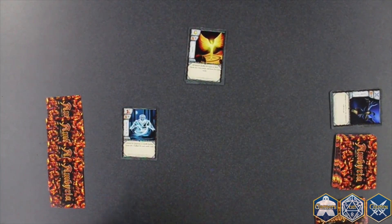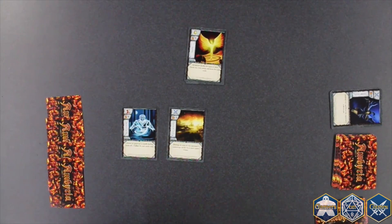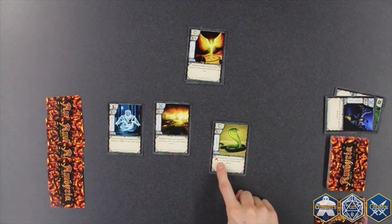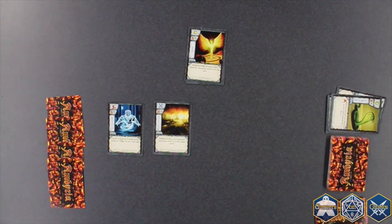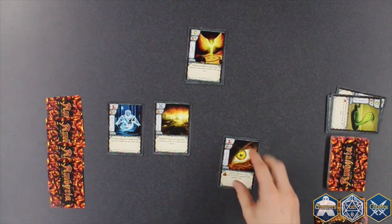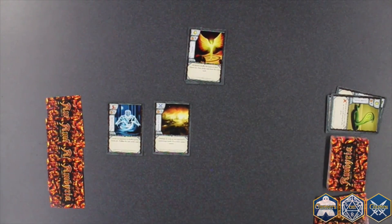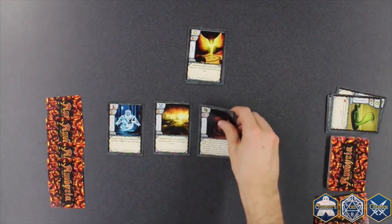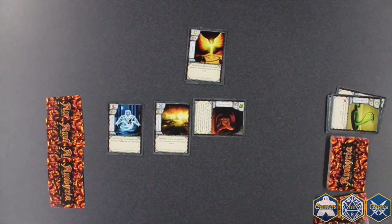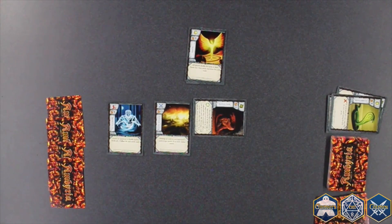Unless otherwise indicated, when you play a card, it goes into your Emberscape. Some cards have a play symbol which indicates it gets played a little differently. If a card has the discard symbol, play it into the discard pile and activate its effects, rather than the Emberscape. If a card has the collection symbol, play it into your collection pile and activate its effects, rather than into your Emberscape. Cards that have the lasting symbol include lasting effects — play these cards into the Emberscape sideways, so players remember that these effects are affecting gameplay. The lasting effects of this card will be in play until the card leaves the Emberscape.